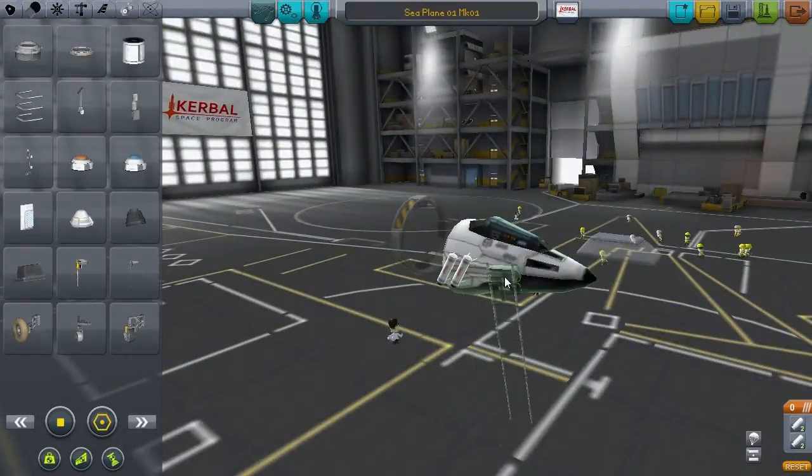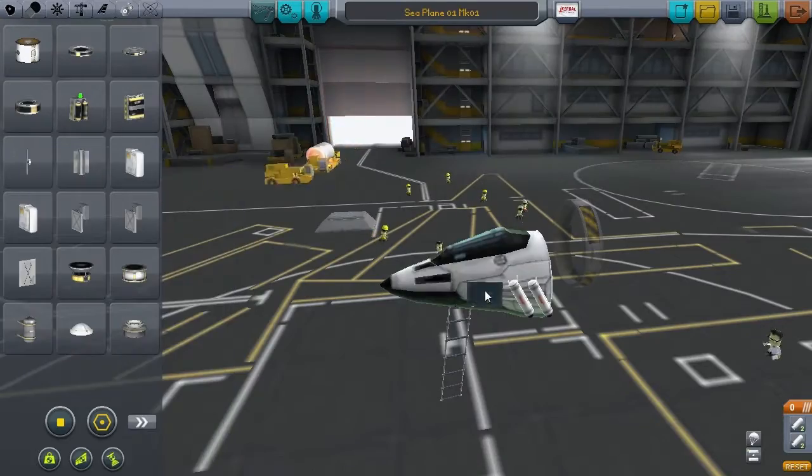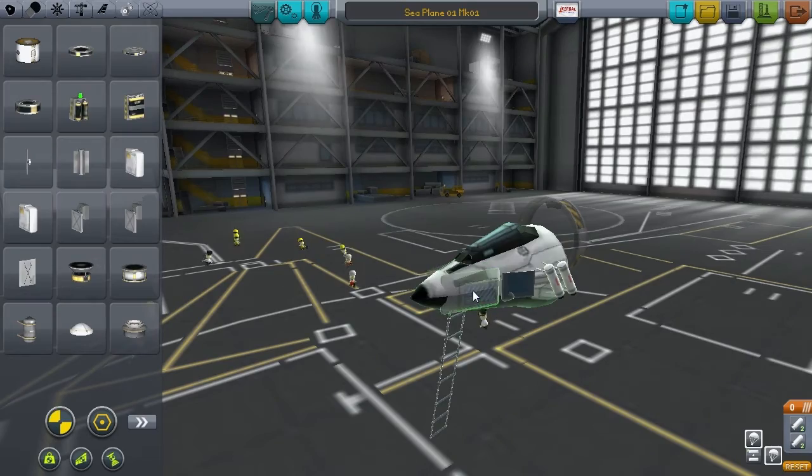Most stuff happens in orbit anyway. But given there are only two runways in the entire known universe of KSP and both of them within sight of each other, the idea actually makes perfectly valid sense.